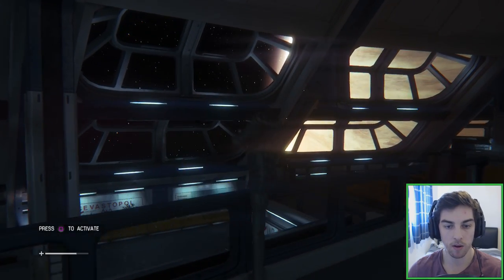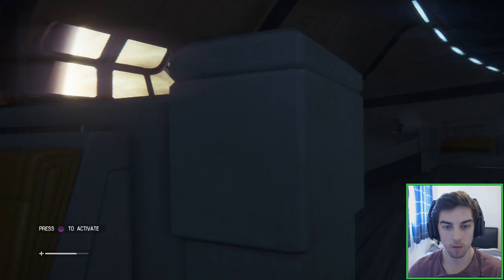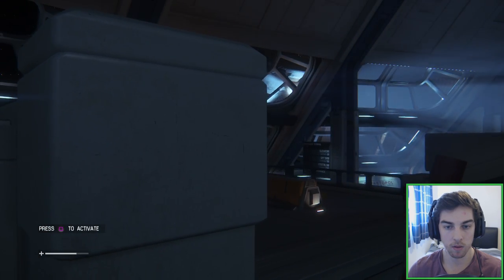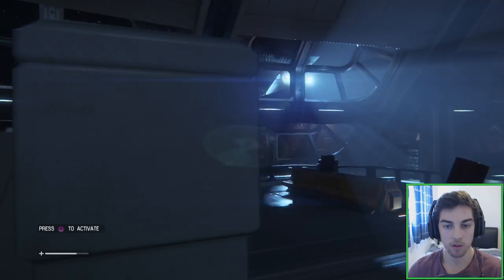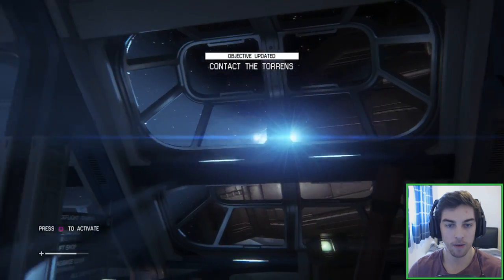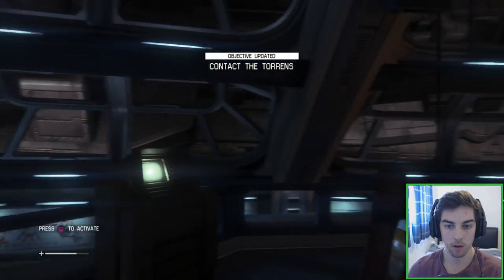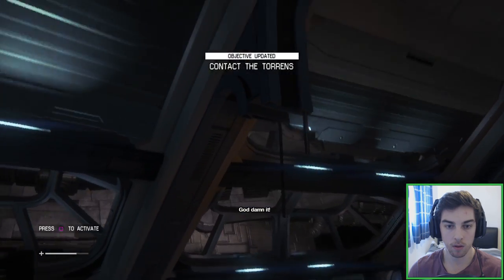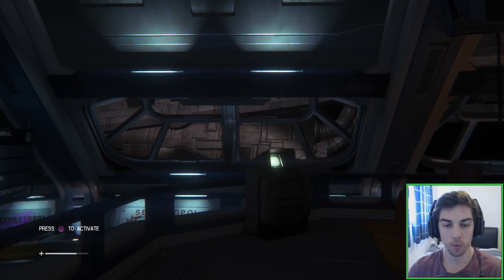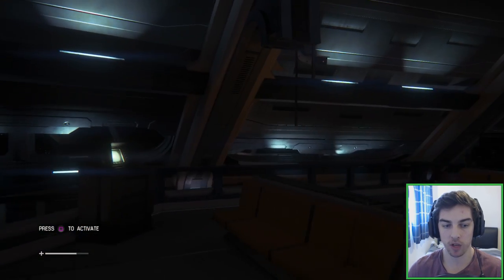What have we got here? The Torrens — the Torrens is the ship that we were on. Let's try to contact the Torrens. I think there was only one person left on that ship. I think there were four of us in total, and three of us came outside.